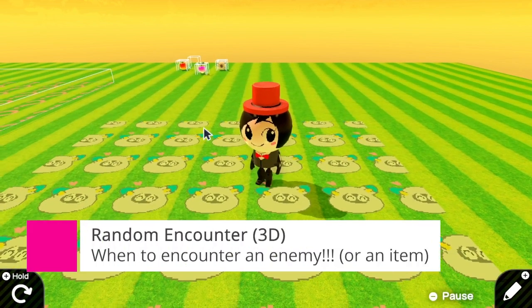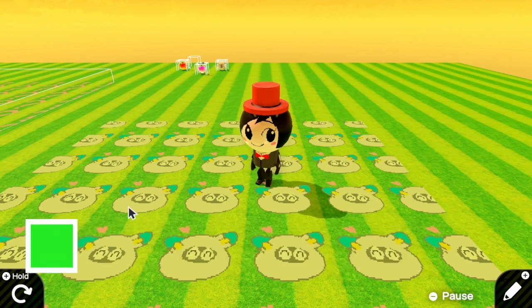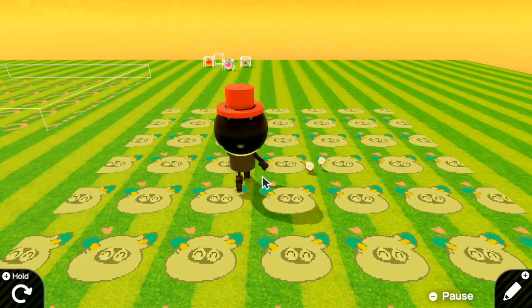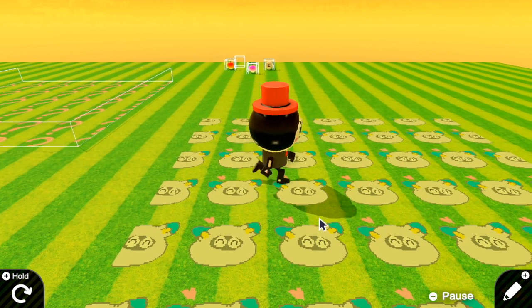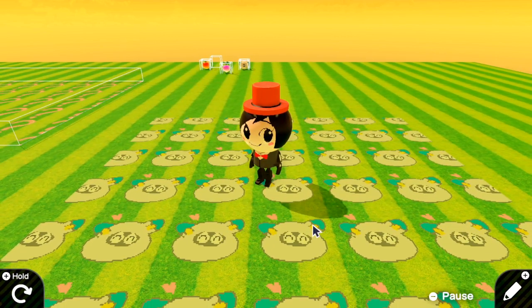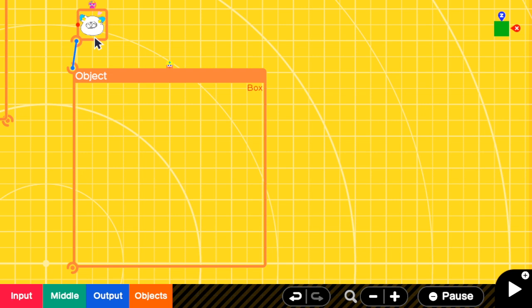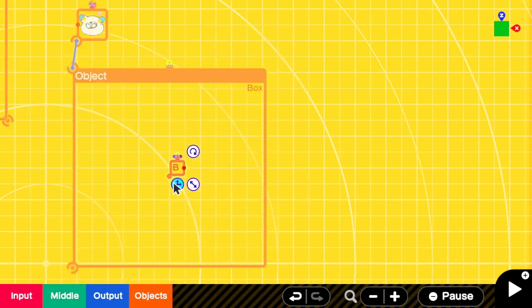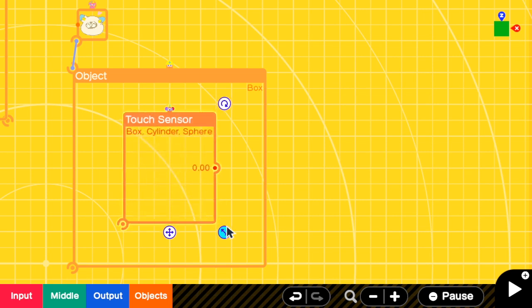I'm going to give you an overview of how to trigger a random encounter here. I have to detect if Aga Zhang is in this area and if she is moving around. So if she is moving around and she is in this area, there is a chance that a fluffball will appear. To detect if Aga Zhang is walking in the fluffball zone, I need a touch sensor to check if a person is walking around, and this sensor has to cover this area.